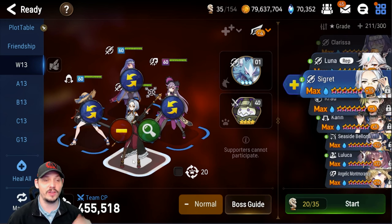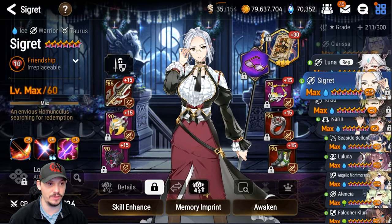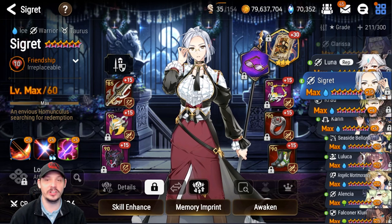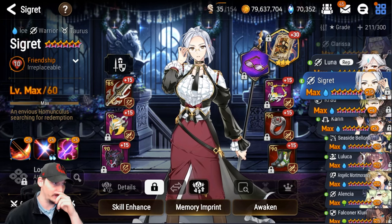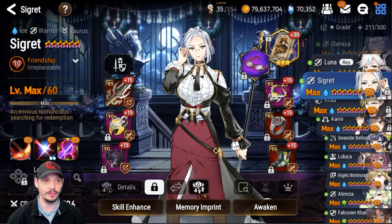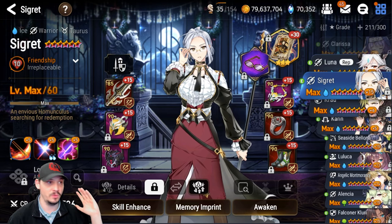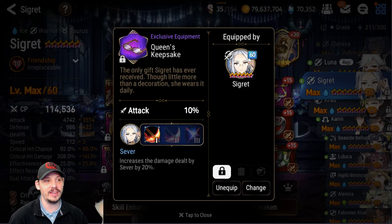First we're going to talk about Cidd, who comes in at absolutely slow speed — dirt slow. My Cidd here is my Wyvern Cidd, nothing fancy. It's the same Cidd I've been using since day one — no imprints, no nothing, just plus 15. Same artifact and same exclusive equipment I've used really since day one.